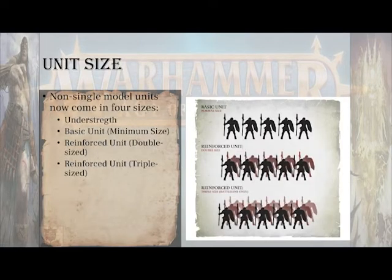Going forward in third edition, units will come in one of four sizes assuming they're not a single-model unit: under-strength, meaning fewer than the minimum to field the unit; basic unit minimum size — three, five, ten, or twenty depending on the unit; reinforced, which is double the basic size; and for Stormcast, if your basic size is five, a reinforced unit is ten.